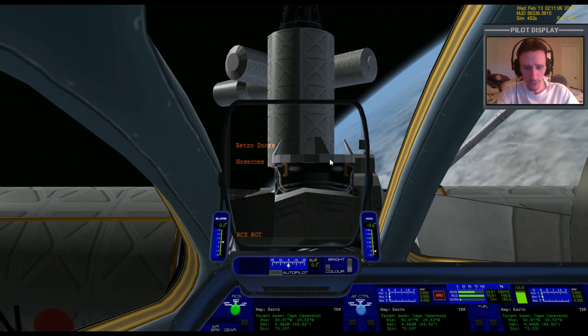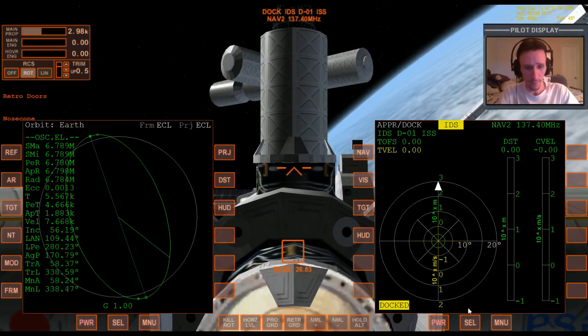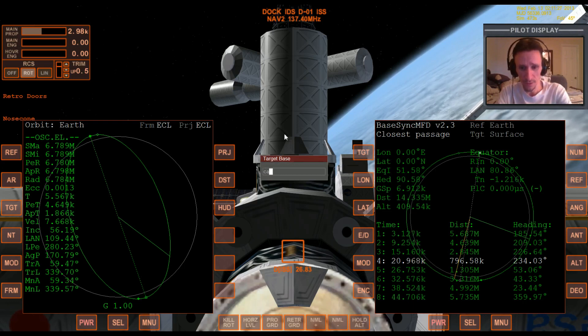Now let's switch over to the larger view so we have these bigger MFDs to look at. I'm going to start by bringing up base sync just to get an idea of how many orbits we should wait to have more optimum timing to line up with the target base. The target base in this case is KSC, Cape Canaveral.